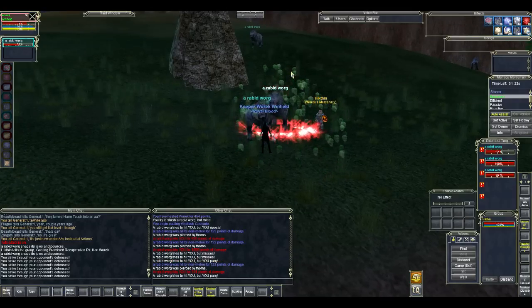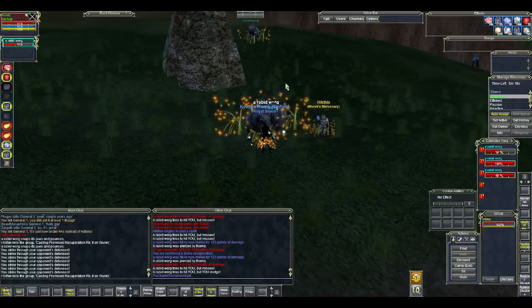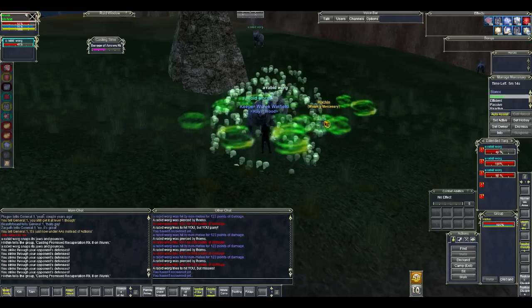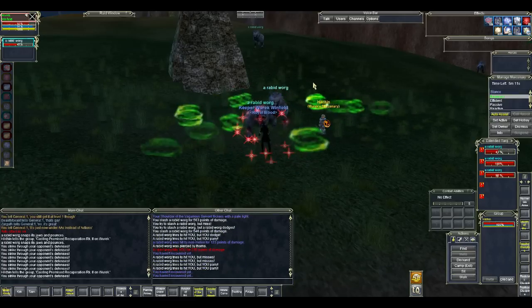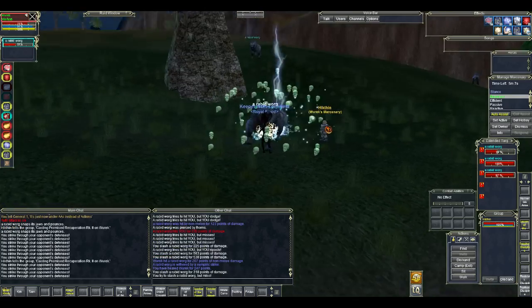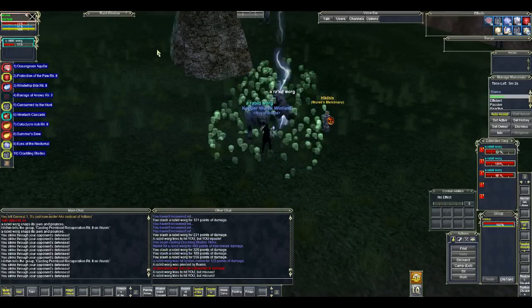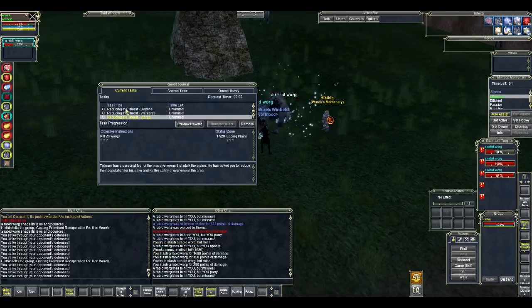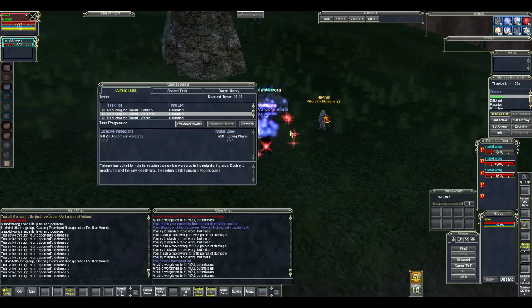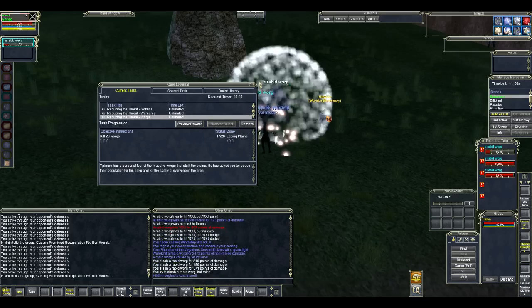First up is Dragonscale Hills, and then once people outlevel Dragonscale Hills, they come here. This camp is probably the most well known and most popular camp in this zone — the Wargs. There's a Taskmaster that gives you a task to kill 20 Wargs. He also gives tasks to kill 20 Orcs and 20 Goblins, but I generally skip the Goblin task and stick to the Wargs and Wareworks.